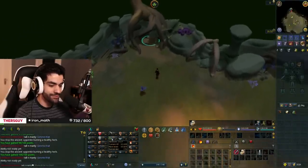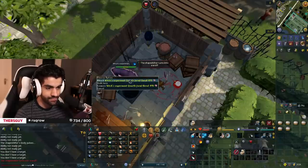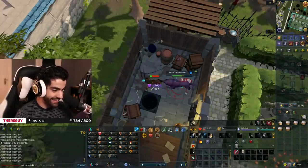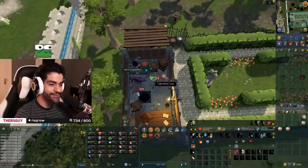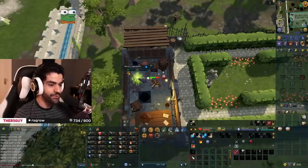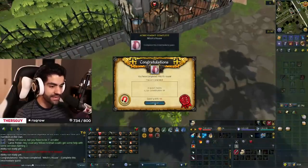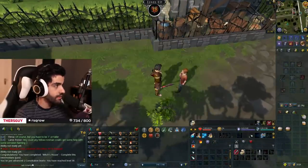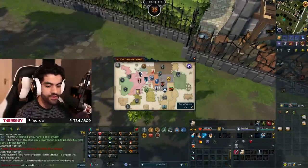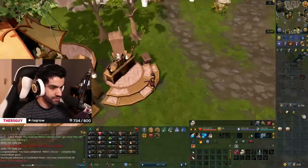Second Herbie done — two back to back — and we are now level 27 Herblore. We got nervous but we managed it. Holy guacamole, level 49 combat too. That is the Witch's House quest complete — a couple HP levels gained. Slightly harder to kill next time around. Now it's time to head to Burthorpe and get Death Plateau done. We're bringing the cake with us because that was a spooky situation.